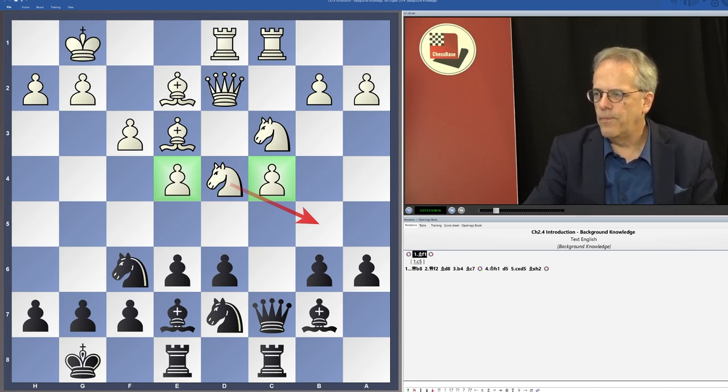In this kind of position, both players are re-maneuvering their pieces. The knight on d7 is the common square for Black's knight, because if the knight is on c6 instead, there can be a trick with knight d5. We will come to that later when we see it in practice.